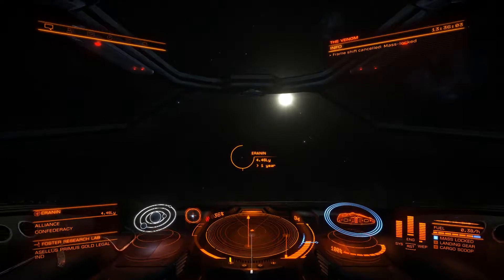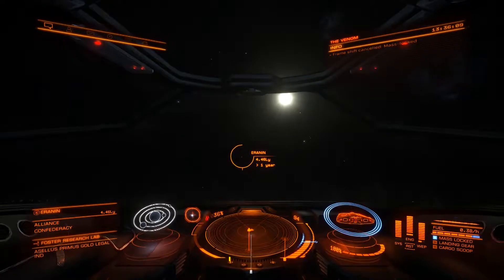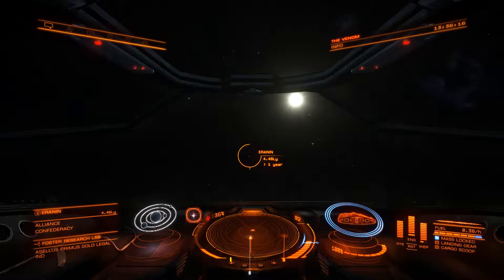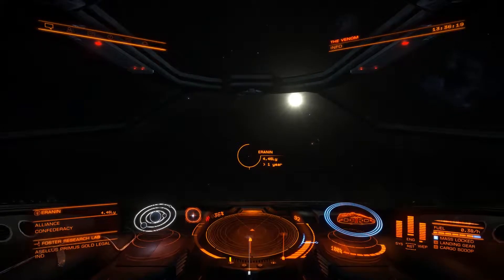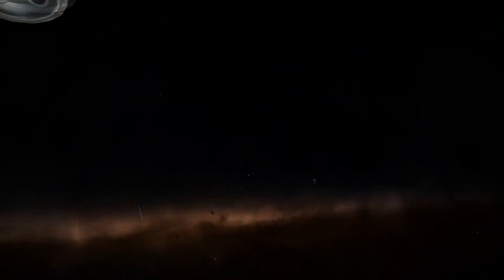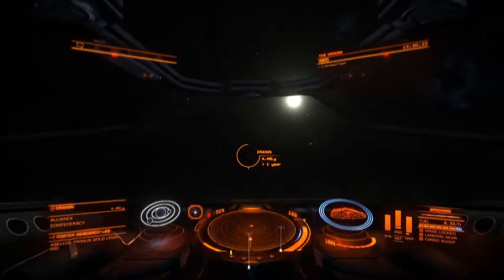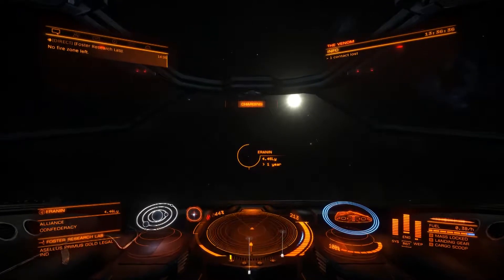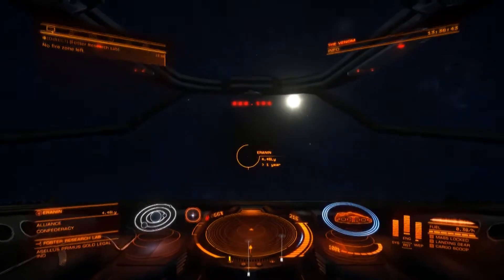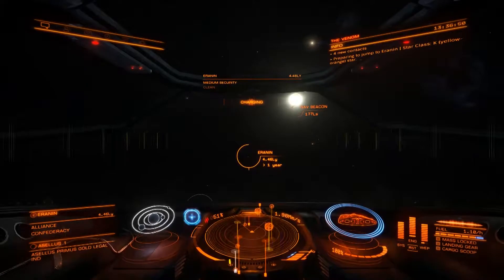We're facing the Erin In system. We'll wait for mass lock to go, then put on the frame shift drive and jump to hyperspace. We'll get to Erin In within a couple of seconds - it's only one jump, so hopefully it'll pull us out right next to the nav beacon, which is usually next to the sun. We are now no longer mass locked - let's get the speed up. Frame shift drive charging, four, three, two, one - and off we go at supercruise speed.